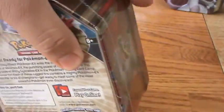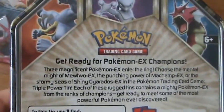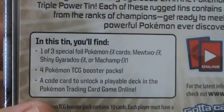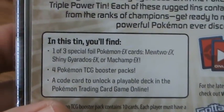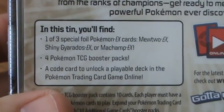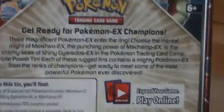Let me show you what we have on the outside of the tin first. So there you have Machamp, Gyarados, and Mewtwo. Looking at the information on the back: one of three special foil Pokemon EX cards — Mewtwo EX, Shiny Gyarados EX, or Machamp EX — four Pokemon TCG booster packs, and a code for the online game. Alright guys, let's open this up.